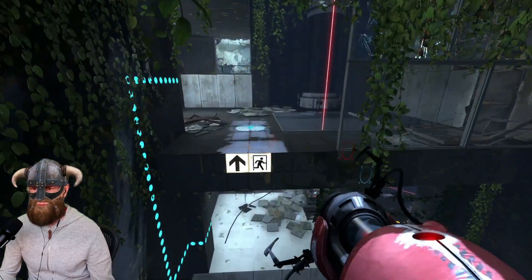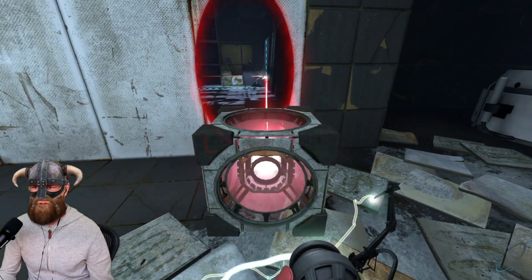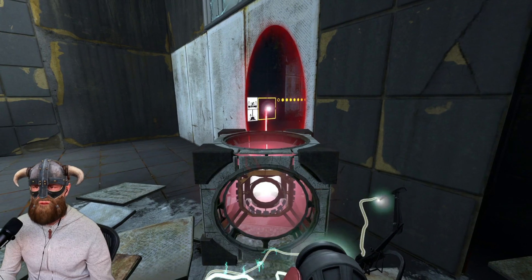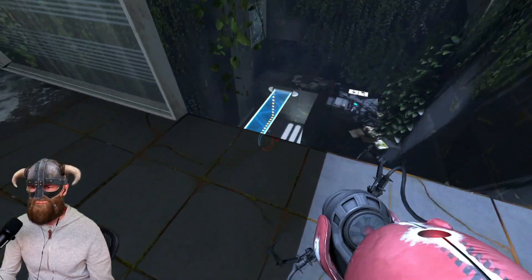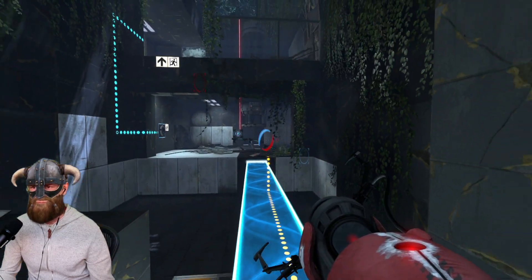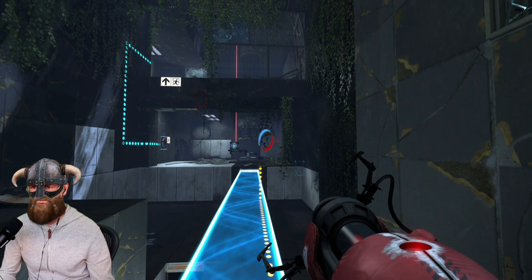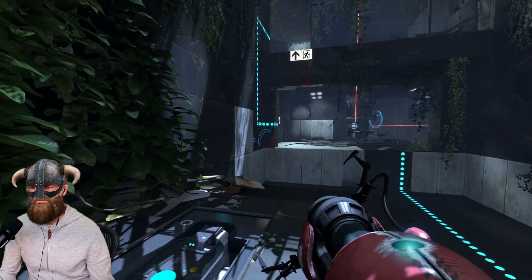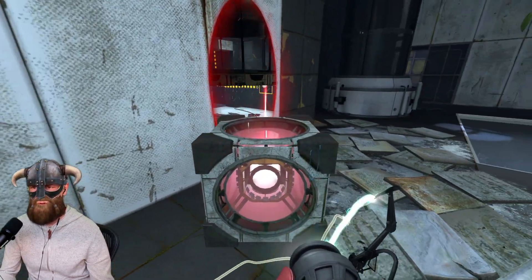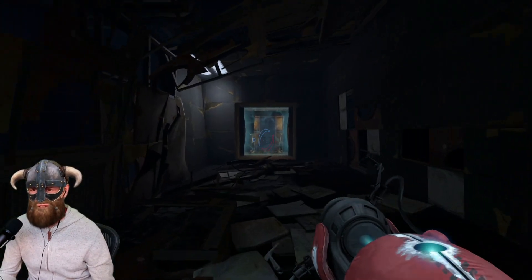I will go on top real quick so that I can take this thing here and activate this one, so I've got my bridge. Then go back down. Now I'm putting the blue one about here, which will then allow me to redirect the beam onto this one and open the door. That's how you can solve chamber five.